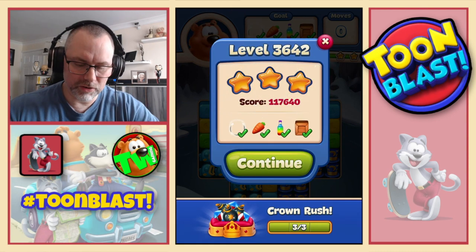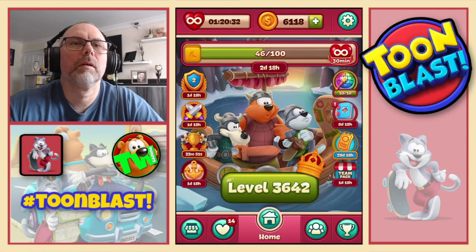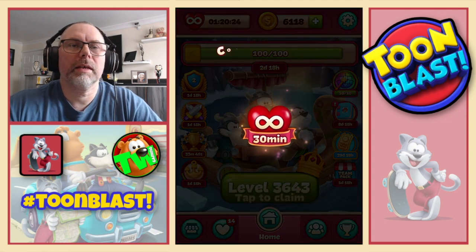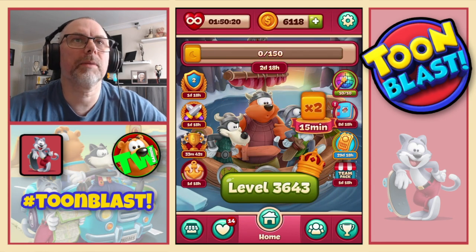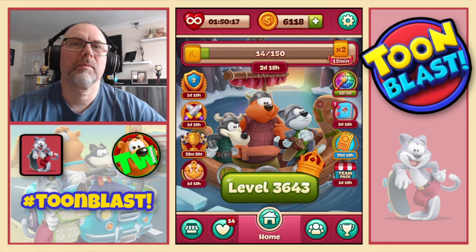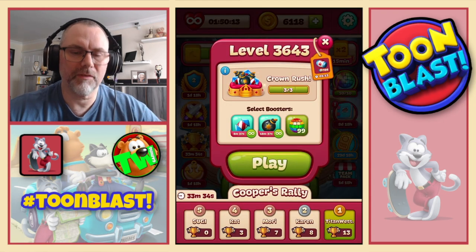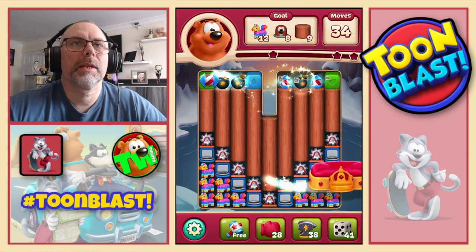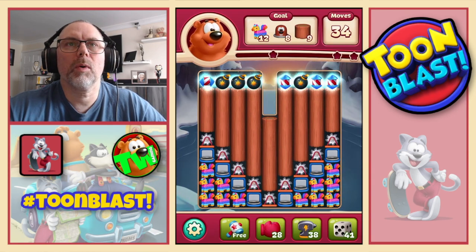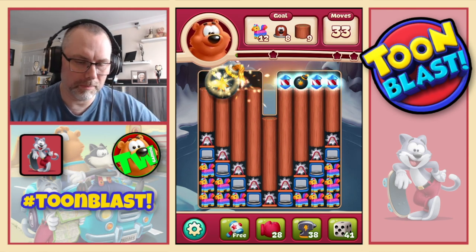Three stars confirmed. 68 yellow blocks — we get 30 minutes of unlimited lives, up to an hour and 50 minutes, along with all the other good stuff. 36-43 is our next level — we're going to need pinatas small ones, moles and logs. Large bomb on this side and then we do the combo.